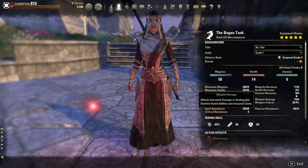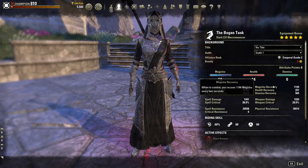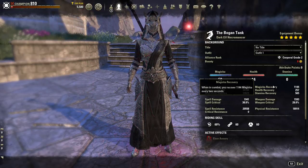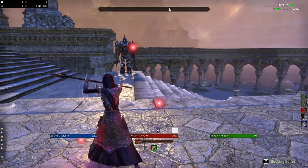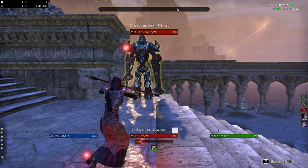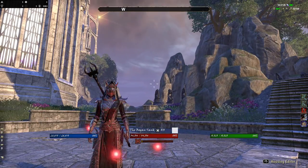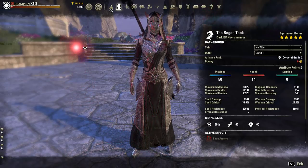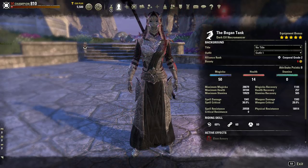Recovery is something you gain every two seconds regardless of where the value is. Moving on — besides your attributes, there is one more stat you need to know about, and that's your resistances. Resistances are a numeric tool to tell you how much survivability you're going to have in content. The lower the resistances, the less survivability; the higher the resistances, the better survivability.